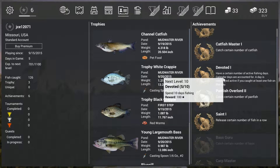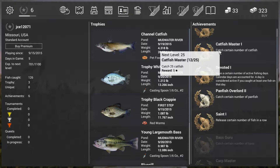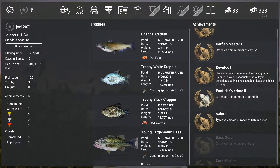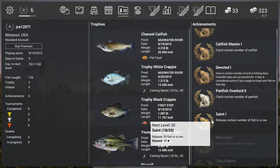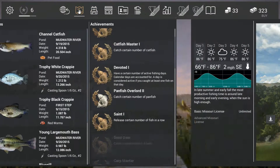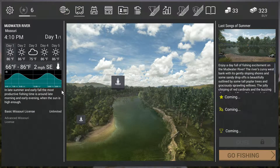This page shows your achievements on the right — all the achievements you can get and how much you need to reach the next level. In the middle are your trophies, including any trophy fish you've caught. On the left is your stats page, which gives you a rundown of what you've done so far. I'm level six, heading for level seven, and I need 399 more points.